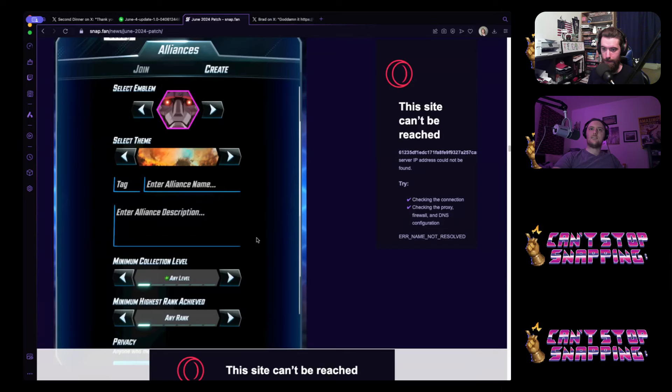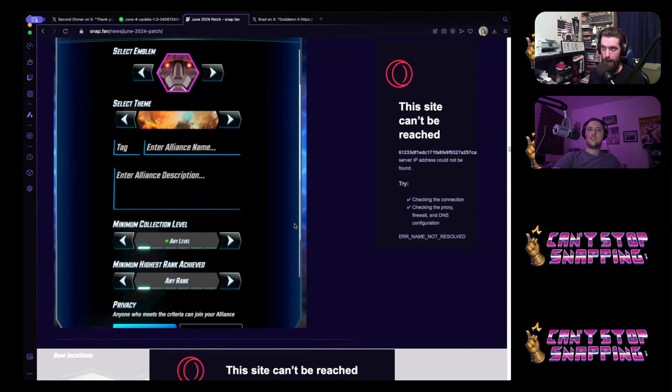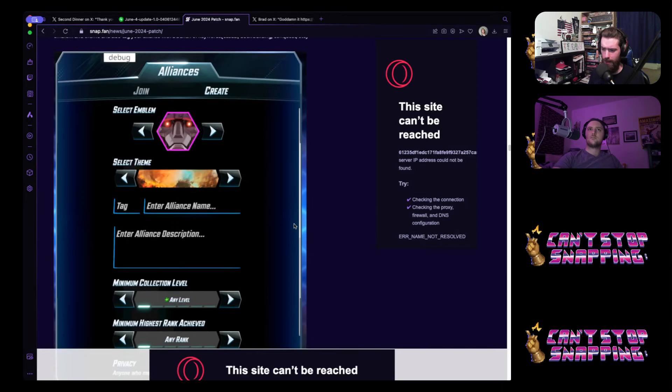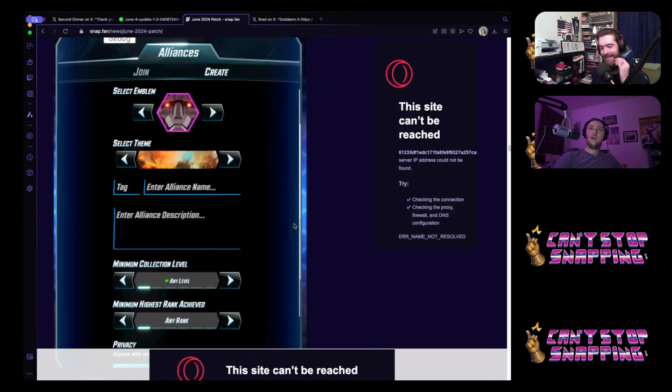We have the UI for Clans, Teddy. You get to make your emblem, get a theme, and enter the Alliance name. This is not the name I voted on — they had Teams, Alliances, and Clans as options. I voted for Alliances. Clans is fine, I'm not upset. I didn't want Teams though.